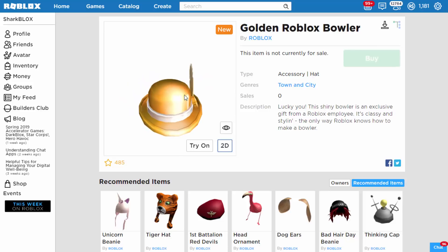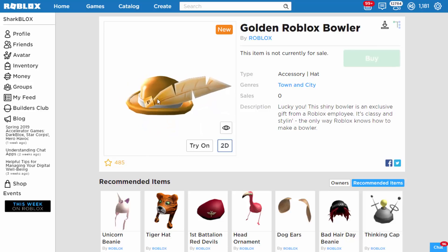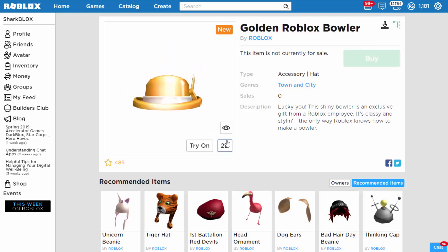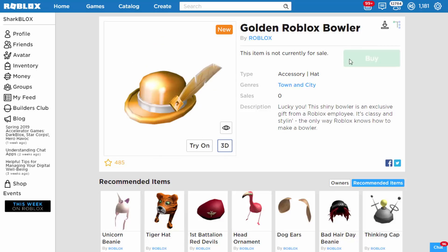To be honest I'm not really a fan of it. It's got the Roblox logo on it, it's got a feather on it - it's a bowler. I would never really wear a bowler on my avatar. Let's look at the description because this thing is actually super rare. It says 'Lucky you, this shiny bowler is an exclusive gift from a Roblox employee. It's classy and styling, the only way Roblox knows how to make a bowler.' Basically what that means is to get this Roblox bowler you have to have an admin give it to you - an admin has to award it to your account.